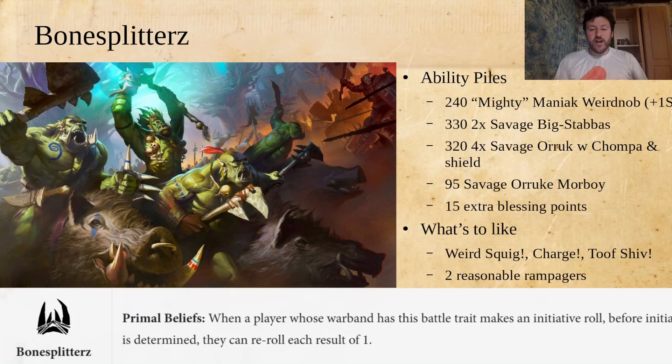You still get a ton of different ways to utilize your dice here — Charge, Tooth Shiv, multiple Rampagers that are pretty solid. Your Big Stabba rampages really well. With Primal Beliefs you're going to have a lot more triples. Say you rolled two doubles and two singles — the most common roll in Warcry initiative — and one of those singles is a 1. You already have two results where that 1 can give you a triple, and you can put a wild dice on and have a Rampage. If you just re-roll that 1, you have a one-in-three chance of getting yourself to a Rampage, on top of your already natural chances at triples.